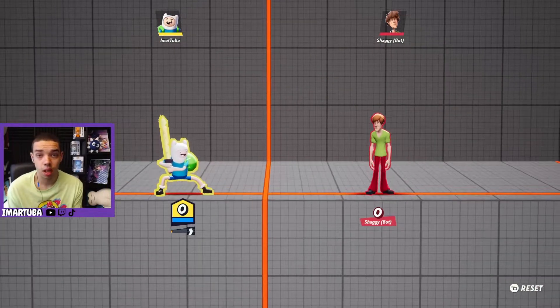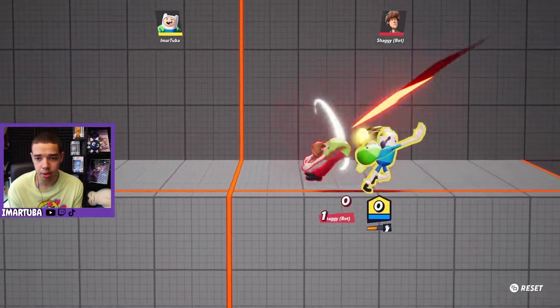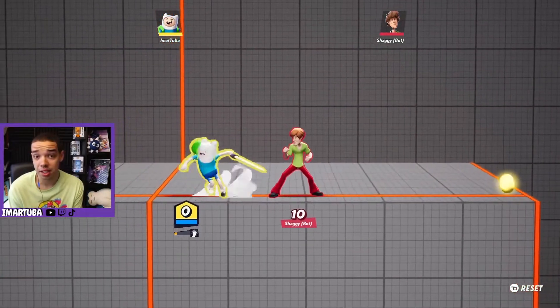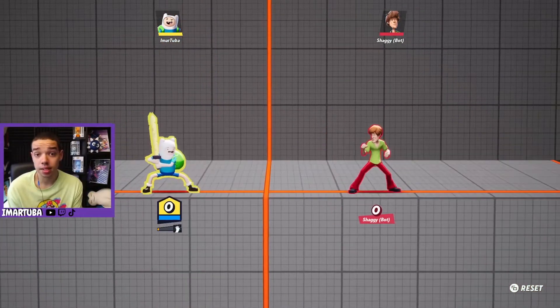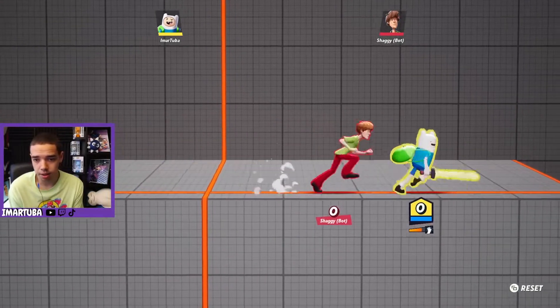Now let's talk about the specials. His neutral B is a slap and he'll come in and just slap his opponent. It actually hits very hard, it's a great move. Just like his other attacks, the more you run around the stage the more this little bar charges up underneath and the stronger the move becomes.